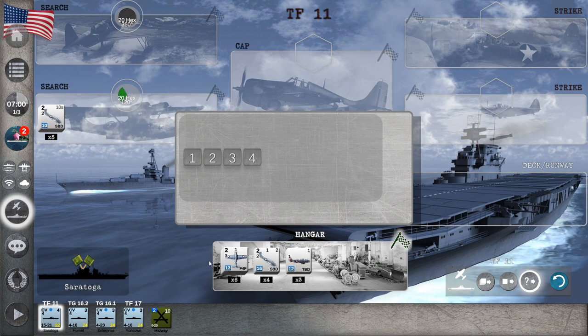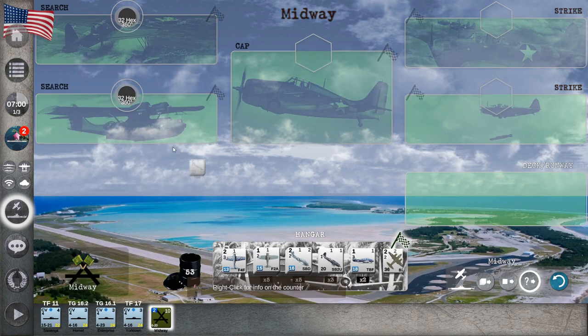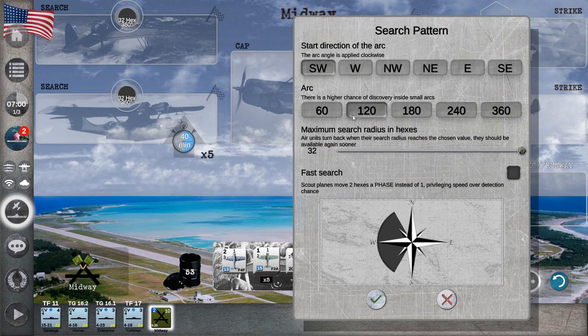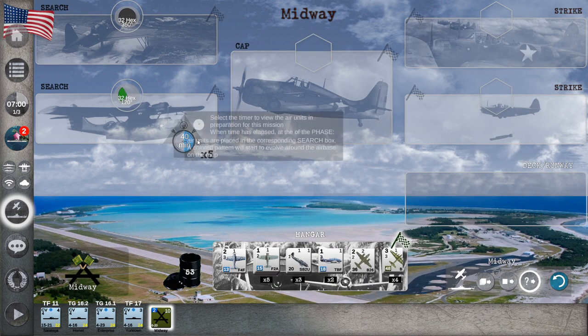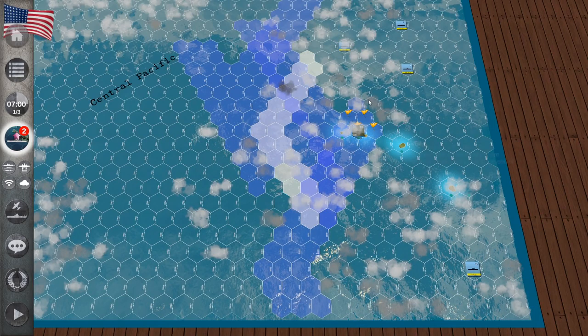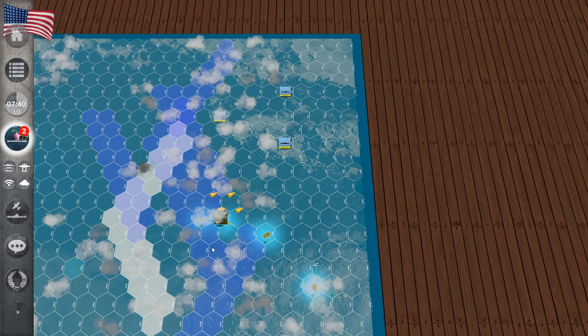We'll send about four fighters to patrol each carrier, and five to the last one. We also have Midway, so we'll send five planes from there to search — fast search again. It'll take 40 minutes before the mission begins. The task forces will continue moving on autopilot. We'll wait another three hours to see if we can find some enemies, since we can't do anything better until we do.